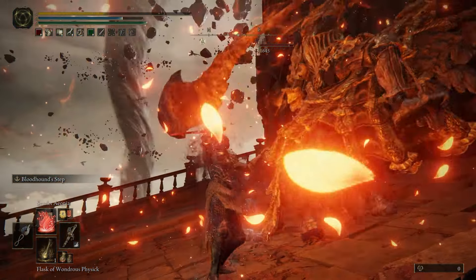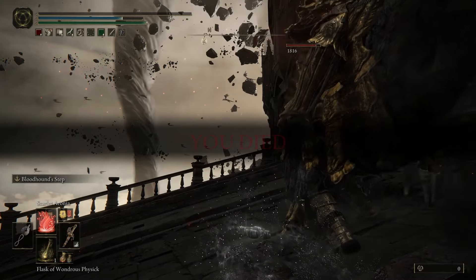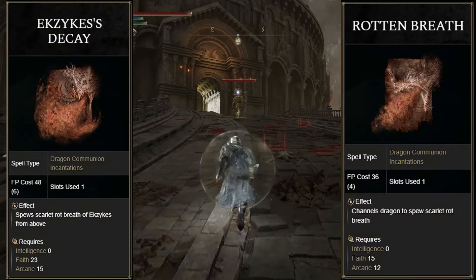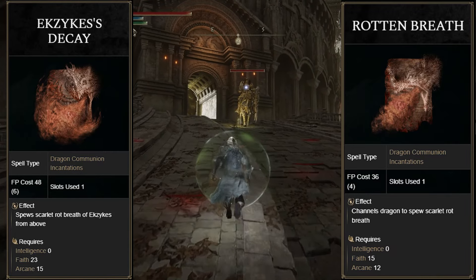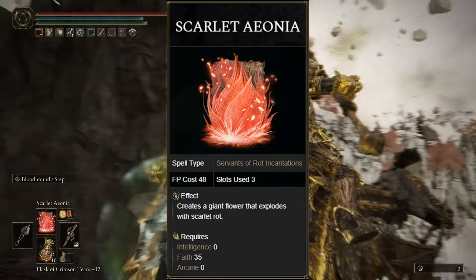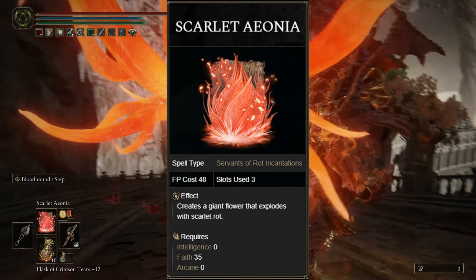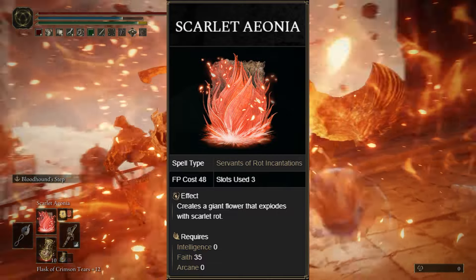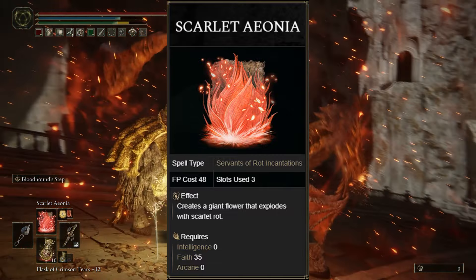The last piece to the puzzle is the incantations that we're going to be using. The three incantations that you want to have in your arsenal are Etzki's Decay, Rotten Breath, and Scarlet Aeonia. Scarlet Aeonia is going to deal the most damage to enemies, but the other two will get a Rot build-up going quite quickly, in particular in boss fights or even for enemies that you want to keep a slight distance from.